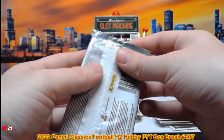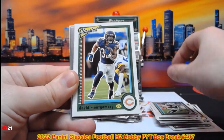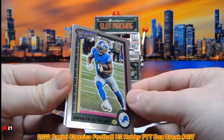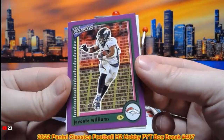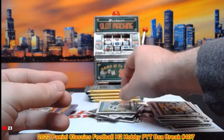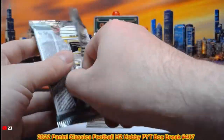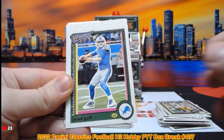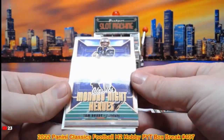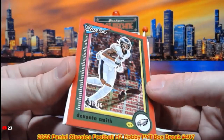All right, here we go — last five packs, good luck. We got Derrick Carr, David Montgomery, Daniel Jones, Jalen Tolbert, Amon-Ra St. Brown, Javonta Williams on the Timeless Tributes out of 50 — that's going to Denver. Joe Green, Ahmad Sauce Gardner. Jared Goff, Tyler Lockett, Trevor Lawrence, DeAndre Hopkins, Monday Night Heroes Tom Brady — that's going to the Patriots. Timeless Tributes Davonta Smith out of 75, 31 out of 75 on that one.